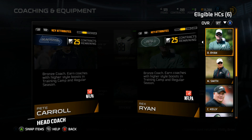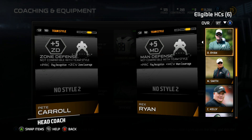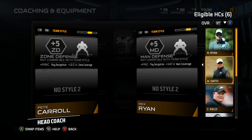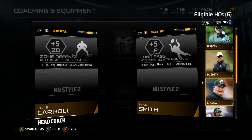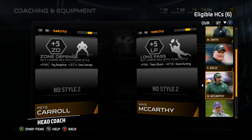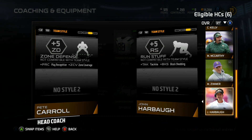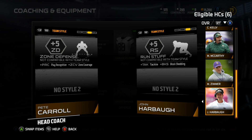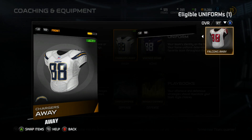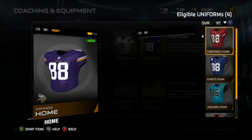It depends on your team style — Pete Carroll gives boosts to zone defense, and Matt Ryan gets a boost for man defense. I don't really throw long passes and we don't have good running backs, so zone defense with Pete Carroll makes sense. Let's change our jerseys — I'll keep the Vikings jerseys.